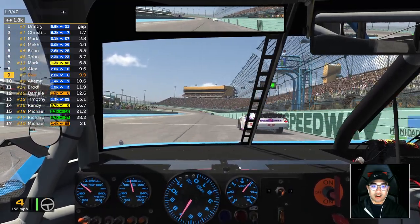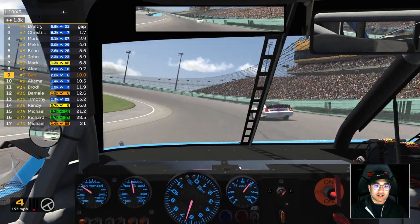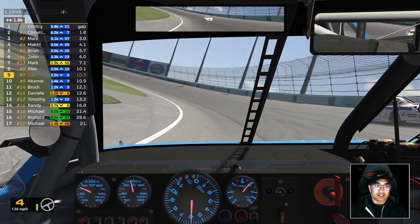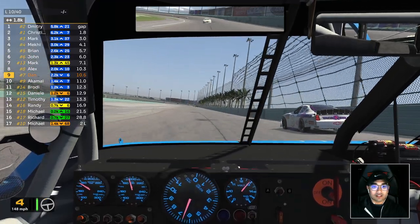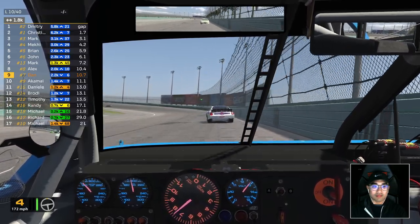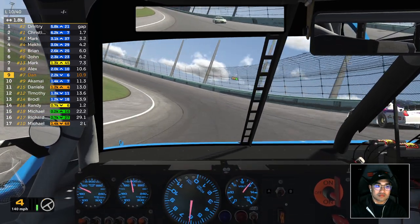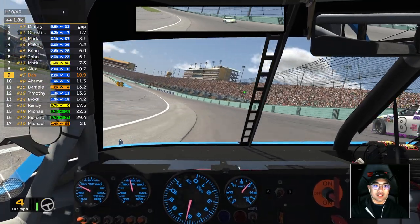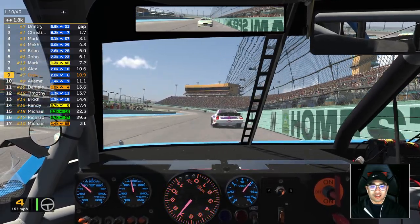And now we've lost our iRating. If we can pass this guy, we need to pass him to get our iRating back. That's so sad — I wanted to see if my tire saving was working. Like I said, the car started getting tight. It's okay, we can still gain this spot back. I'm just going to keep riding low. This guy's riding high, he is burning his rubber, he's sliding. We're not worried. Still 30 laps to go.